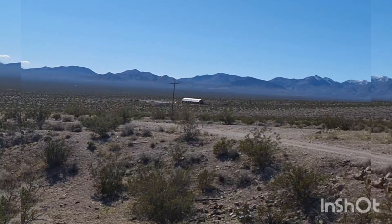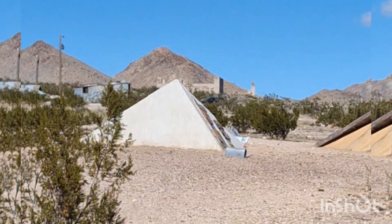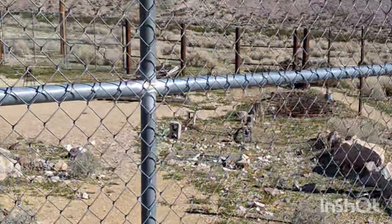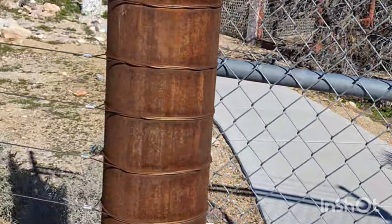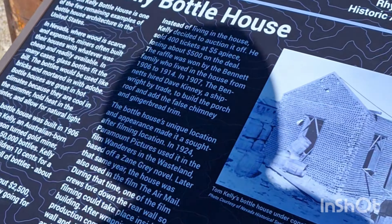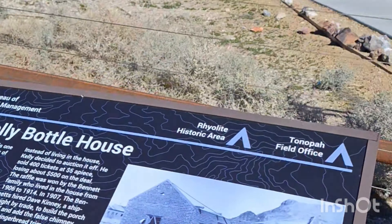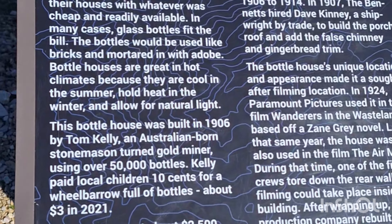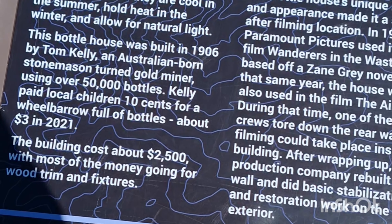I'll spare you all the walk and we'll pick this back up once I get over to the little ruins over there. Right before we get to the ruins, I almost forgot about this, which unfortunately can't get in right now. It's an old bottle house. Basically, out here, miners literally built houses out of whatever they could find, just because wood was scarce. So yeah, 15,000 bottles.